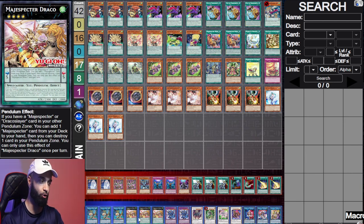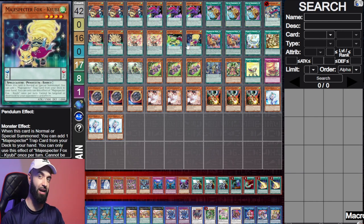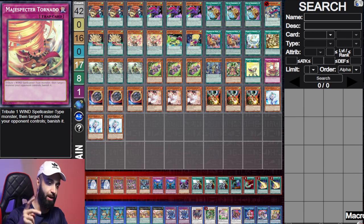If you hard draw Wind and Pegasus, you have no way to actually tribute to resolve Majesty Draco, which will make your end board weak — you can't trigger the Draco to summon out more effects to search. I do play one Toad and one Fox and I highly advise you do this in your decks. The reason why: don't play a Tempest or Tornado — pick one of the traps, play two traps.